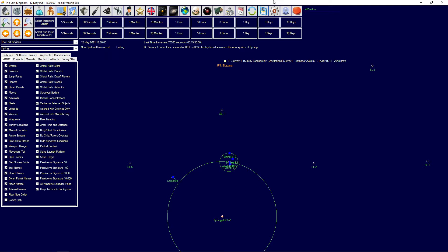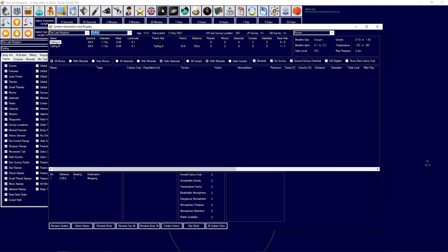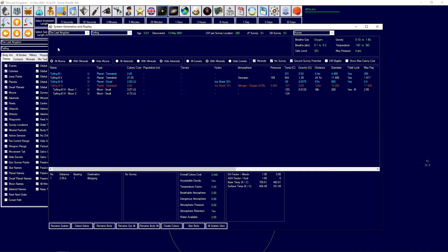Hello, my name is Shuggly and welcome back for another episode of The Last Kingdom in Aurora 4X. In the previous episode we were doing some surveying and found some systems. I did skip ahead a little bit, but we've now found a new system with some fairly promising planets. The primary doesn't have any planets but the other star does, and one of those planets has oxygen and another has a Venusian atmosphere.